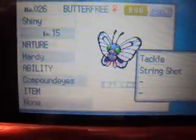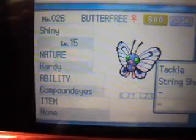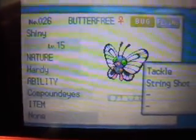Yeah, I've been accepted, and as you can see, it only knows Tackle and String Shot. Nature is Hardy, ability is Compound Eyes. Shocker that it has Compound Eyes — and shocker that it is a Bug and Flying type.